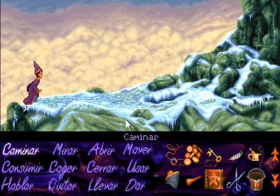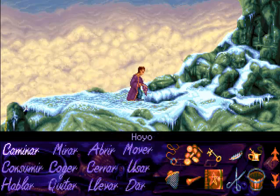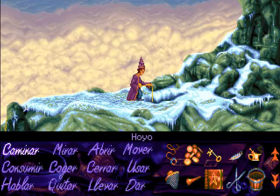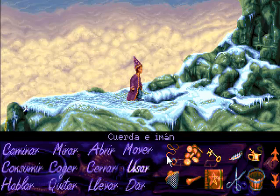Ahí tenemos ese agujero, y usamos la cuerda con el imán con el dinero. Vamos a tener que repetir estas acciones varias veces hasta que él nos lo permita, igual que antes. Al final lo que vamos a conseguir es acumular 24 monedas de oro de aquí, y así en total tenemos un montante de 44 monedas de oro, que nos va a ser suficiente por un lado para pagarle a los magos y por otro para irnos a la tienda a comprar los artículos que nos hacen falta. Simon nos va a avisar de cuándo ya no quiere más.